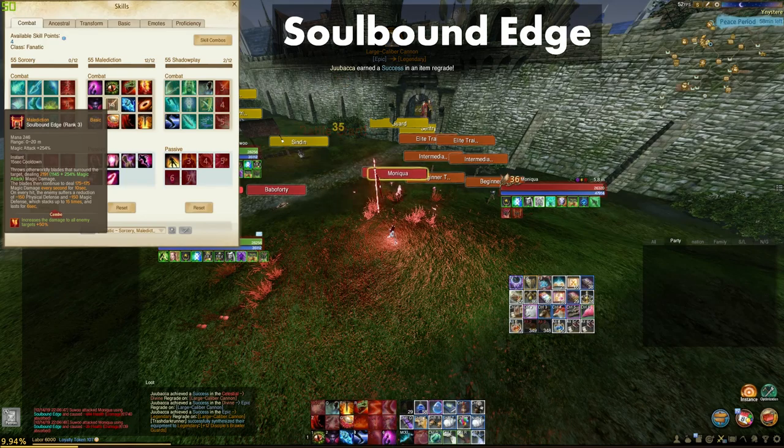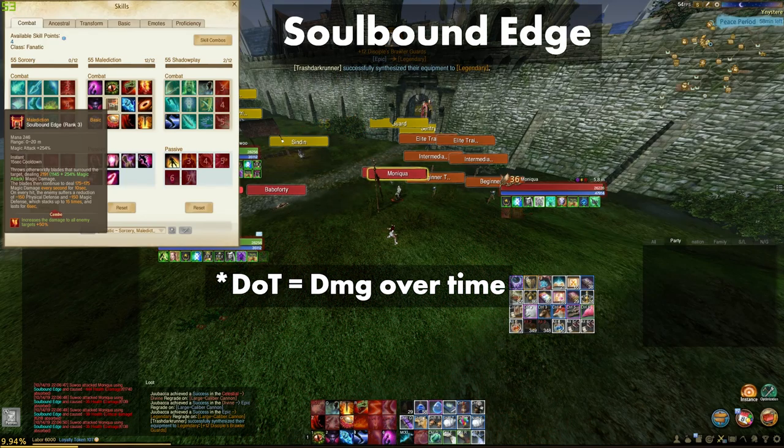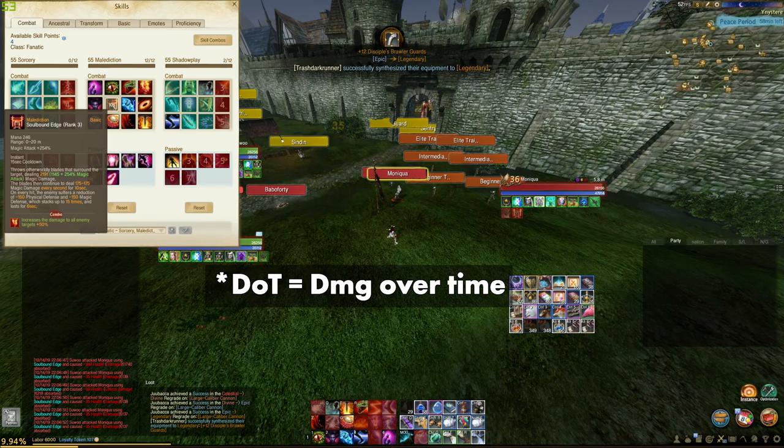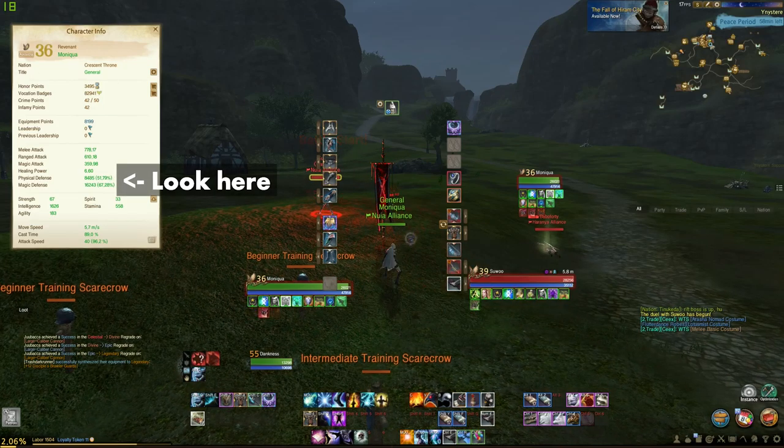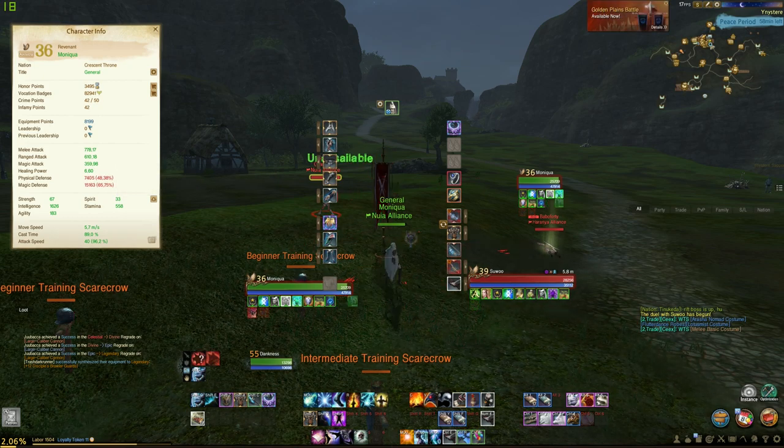Soulbound Edge deals DoT damage upon contact and will also decrease the enemy's defenses by 150, up to 15 times for 6 seconds. I used to use this skill back when I was trying out my hybrid build. It was a good means for negating magic defense, but when I was able to stack my base magic defense pin numbers, I no longer use it.